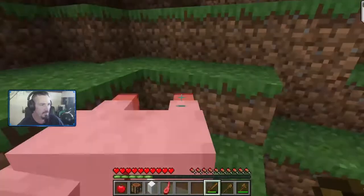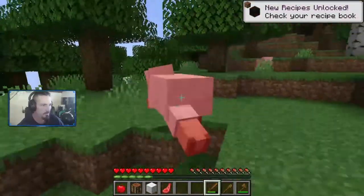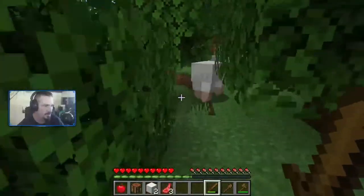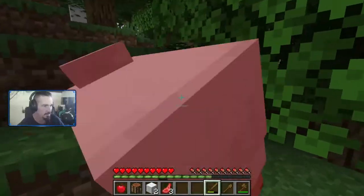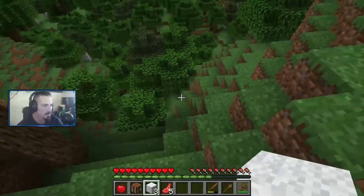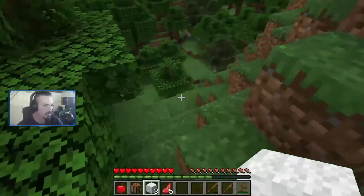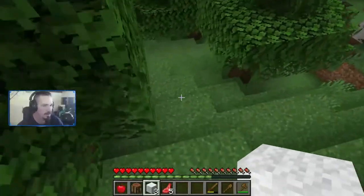Got a sheep — give me your things! Oh there's another one, I'm not going to hurt you... I lied. There we go! We got three white wool, so we can make a bed. We're way up here, let's get down further — ow ow ow! Let's go easy down here.